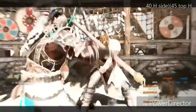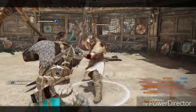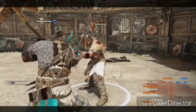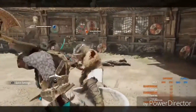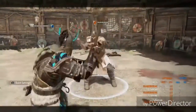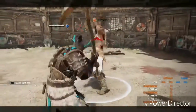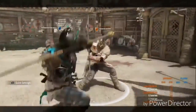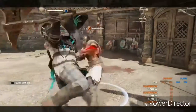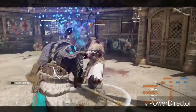Now we are on to the do's and don'ts of Raider. First: you never want to soft feint your top heavy into the stunning tap — it is too easy to parry and too easy to block. You will always want to soft feint from the side heavy, never from the top.